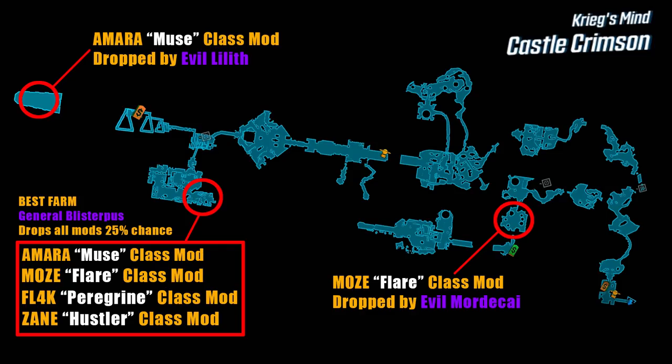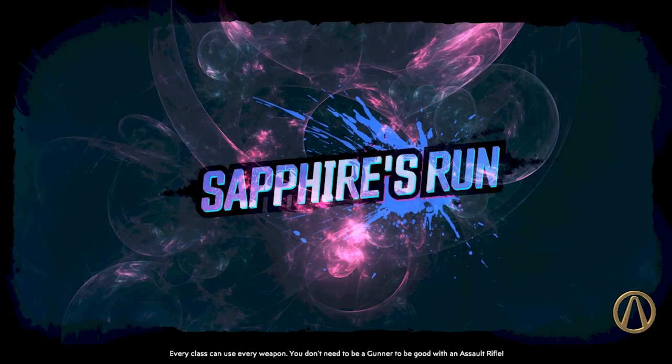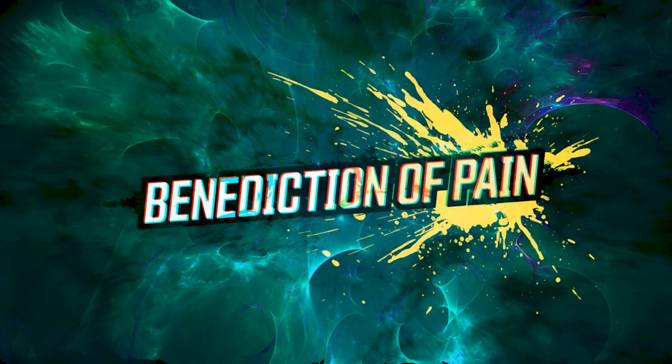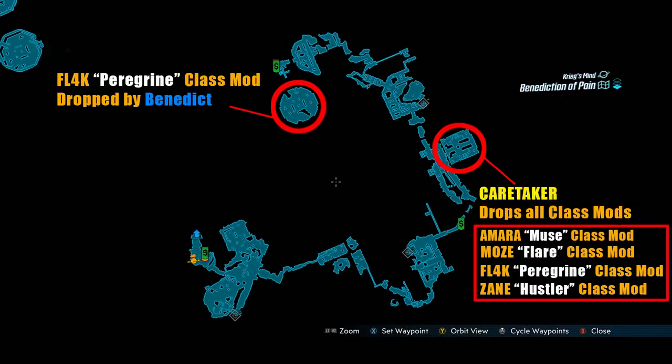I'll show you the other two bosses designated to drop the remaining class mods, and there's also a boss later in the DLC that drops all four and is pretty easy to kill. One of the next maps is Sapphire's Run, which has a boss fight at the end — you fight a train. This boss is called Locomobius and is designated to drop Zane's class mod, the Hustler. One of the last maps is called Benediction of Pain, where you'll find Benedict, the boss designated to drop Flak's class mod Peregrine. In that same location there's another boss called the Caretaker who drops all four class mods, but you have to finish all the story missions in that map and then complete a side mission to access him.